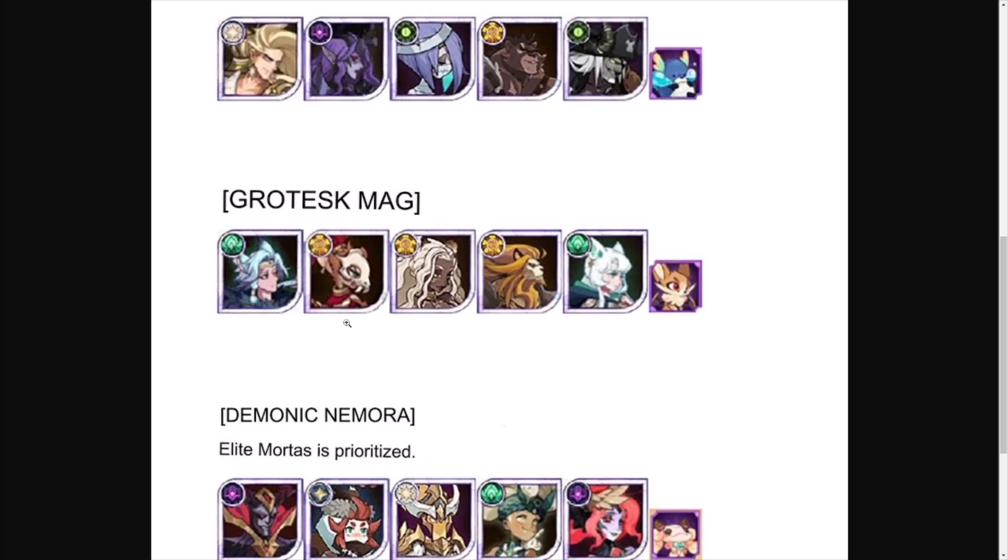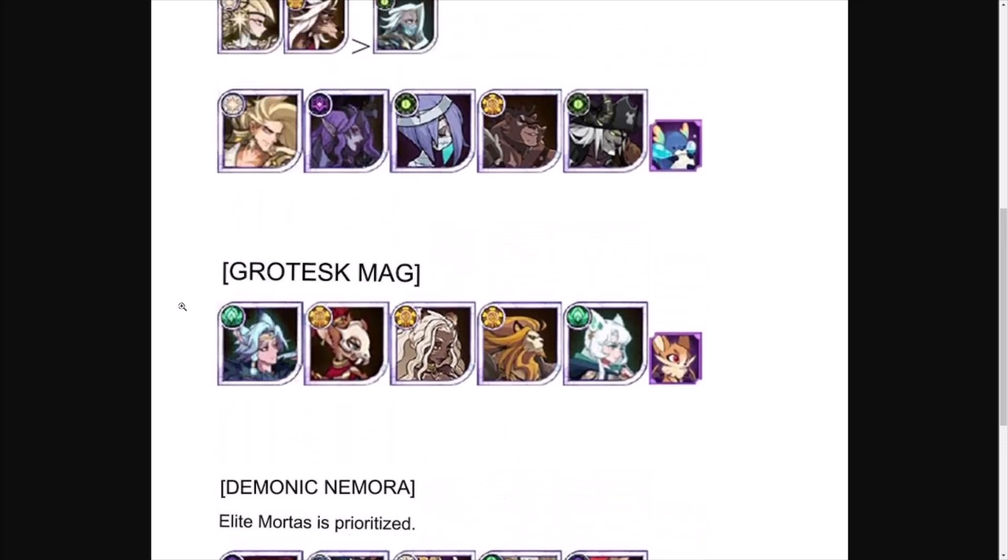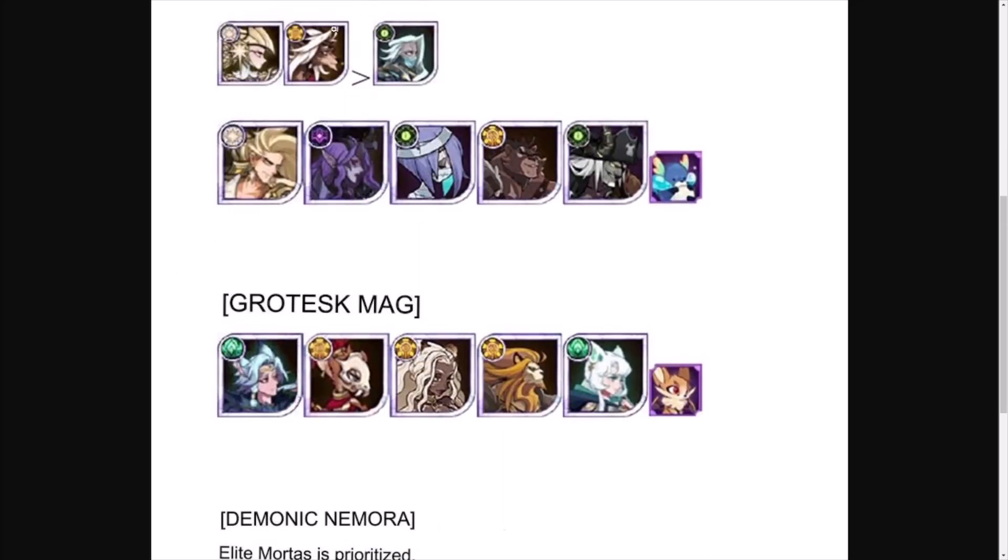For the Grotesque Mage, the formation runs pretty true. You can also run Drez and Brutus with the Winged Lion as a variation. In the Baston slot, Crasio is best in slot, but Drez will still do a lot of damage. It really makes a difference based on who you have built and how well they're built — that's why I like to cover these variations.